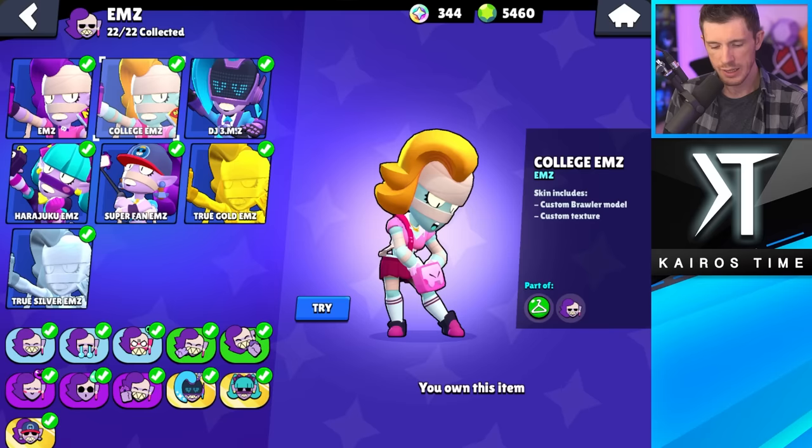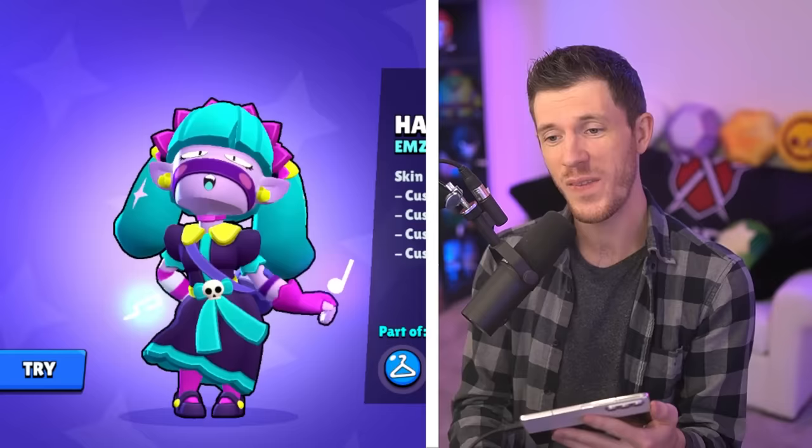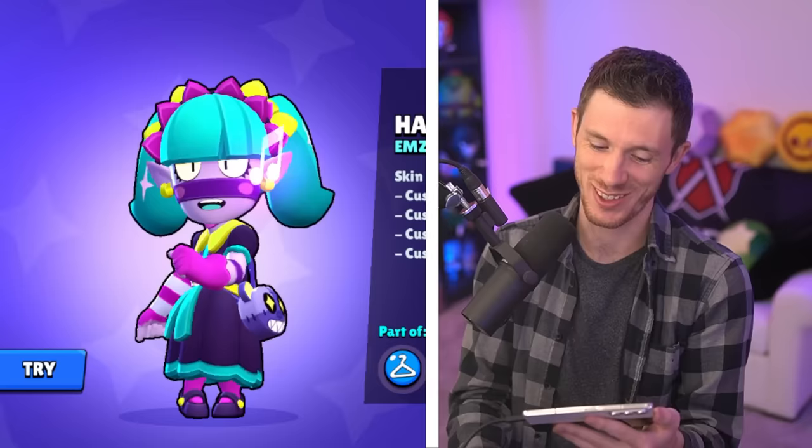Least favorite Emz skin is Call of Gems — easy. Favorite Emz skin is Harajuku Emz. This one's actually really cool.